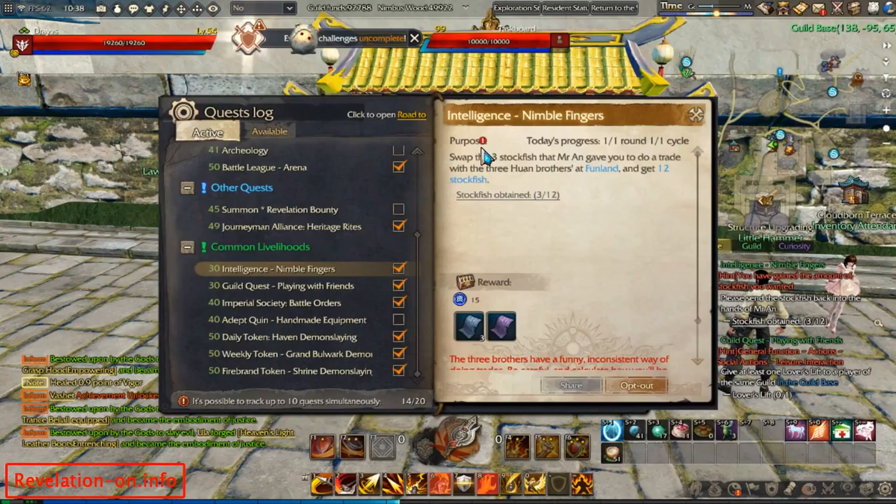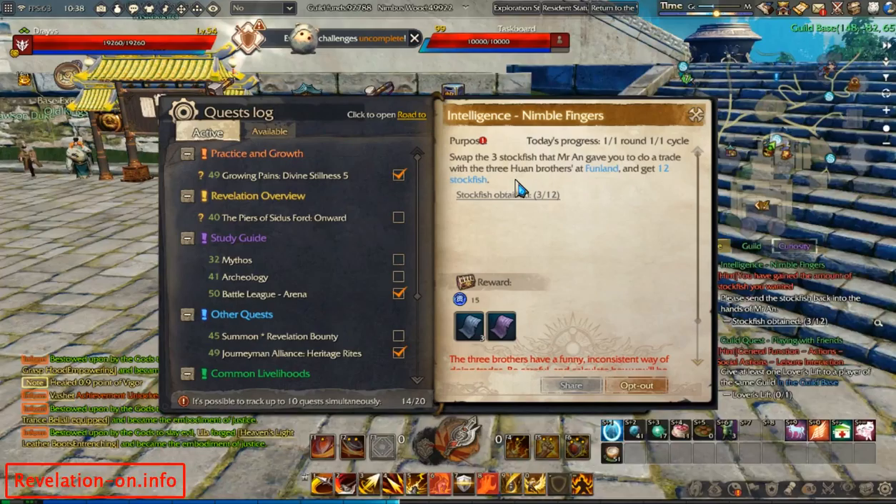Hello guys, another short video about clan board quest or guild board quest from guild base. It's called 'Intelligence Nibble Fingers', let's go.